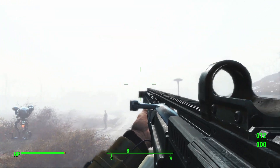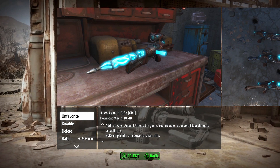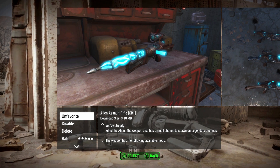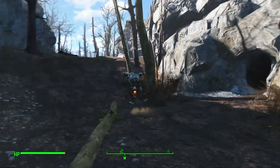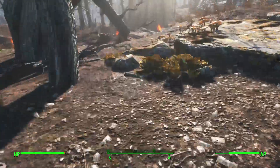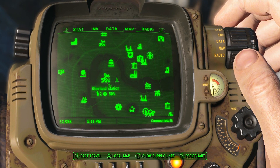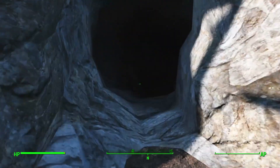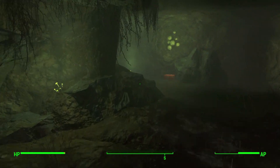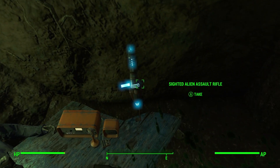The final mod is the Alien Assault Rifle by Hanks Pomadres. This adds a modifiable alien weapon into the alien cave where the blaster is typically found, and you can convert it to many different types of weapons — definitely a top-tier weapon mod. It's in the alien cave, but you have to be level 20 for the crashed alien UFO near Oberlin Station to spawn. It's to the east of Oberlin and north of Vault 81. You'll see alien blood leading up to the cave. I've already gotten the alien blaster on this playthrough, meaning you can install this mod after the fact and it will still work.